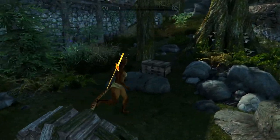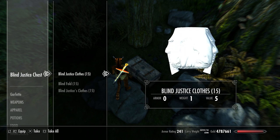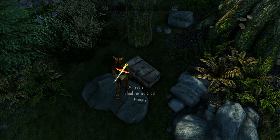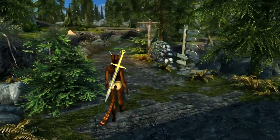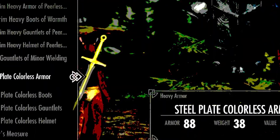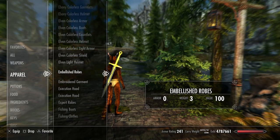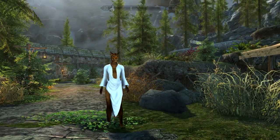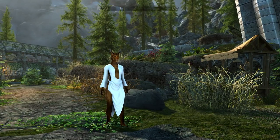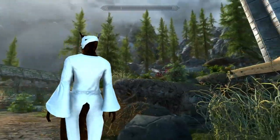We're here for mod number two, which is called Blind Justice Tunic, and this is suggested by Nana Orihara — so thank you very much for that suggestion. I'm just going to take all of these, they're right in the chest outside of Riverwood, and let's see if they're a little bit lighter and breezier for this hot summer day. Well, the clothes actually work just fine — it's the eye cover that doesn't really stretch to the Khajiit head.